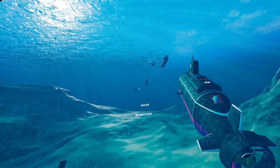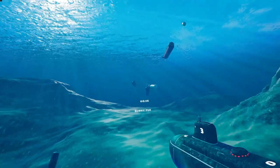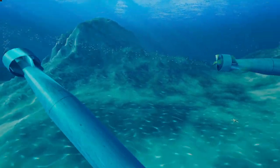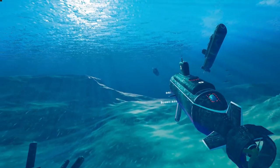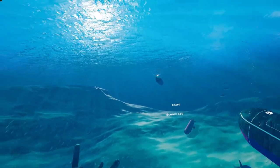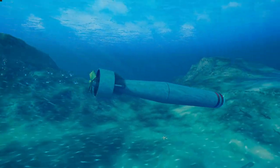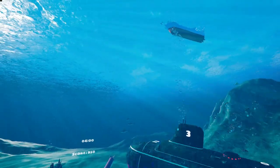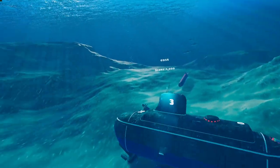The surface ships drop depth charges in random patterns, whereas the submarines have homing torpedoes — they'll come look for you. There goes a depth charge. Looks like a vitamin pill, doesn't it? Gotta keep that torpedo at arm's length. I can get him easy — he's moving slow and he's close, and I've got plenty of torpedoes and three lives left.